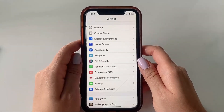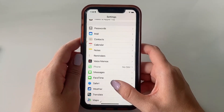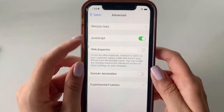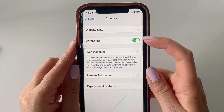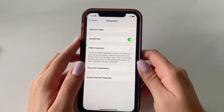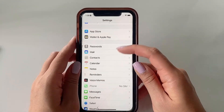Now we're going to head back to Settings and scroll down to Safari, then go all the way down to Advanced. Last but not least, make sure that you enable JavaScript — go ahead and click the slider to make it green, just like that. And that would be our final step for settings adjustments for iOS.